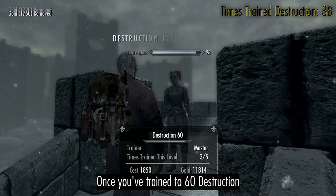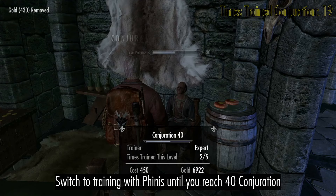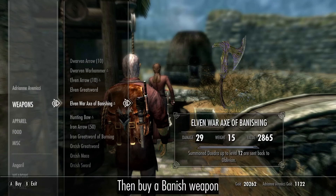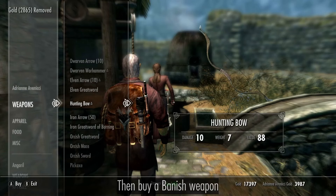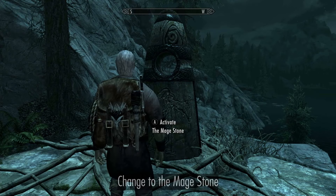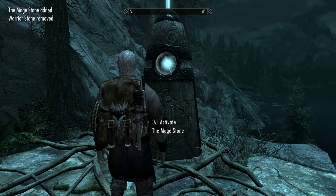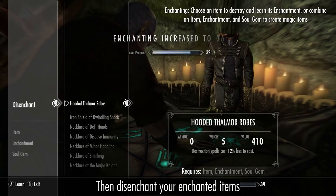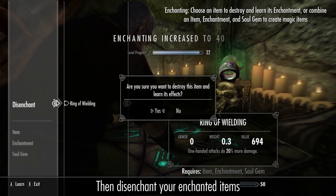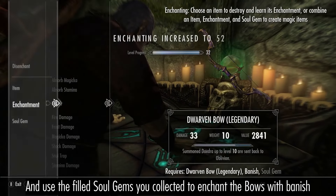Once you've trained to 60 destruction, switch to training with Phinis until you reach 40 conjuration. Then buy a banish weapon and some levels in enchanting. Change to the mage stone, then disenchant your enchanted items and use the filled soul gems you collected in the dwarven ruins to enchant the bows with banish.